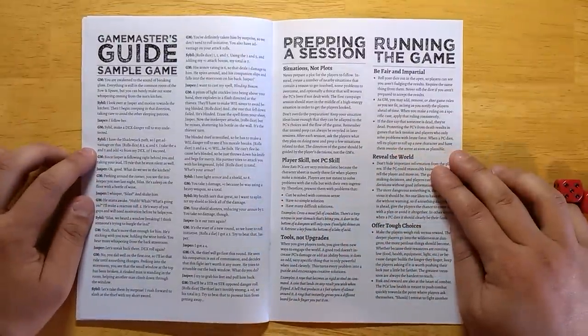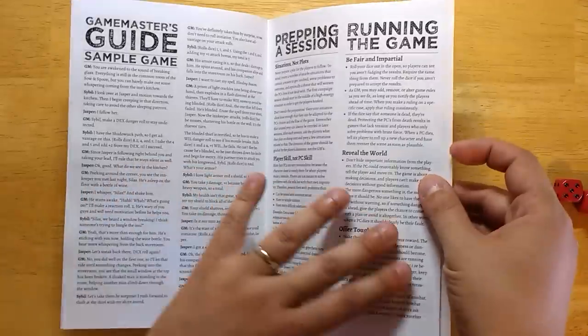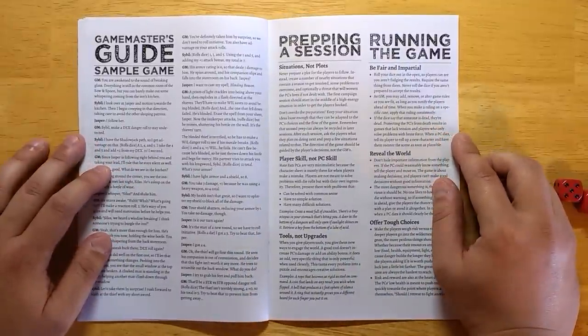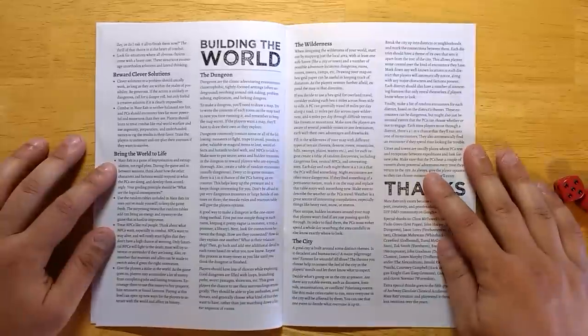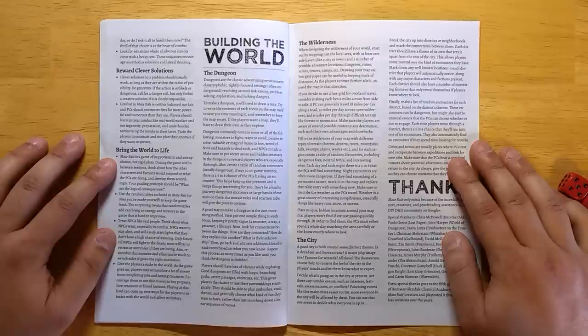The Game Master's Guide includes a sample game — just one page long, going through most of the mechanics — followed by three sections: prepping a session, running a game, and building the world, covering how I intend the game to be run, though you can use the tools however you want. There are basic old-school principles, advice for running the game, and world-building guidance. If you've never created your own campaign before, or you're interested in creating a more open hex-crawl sandbox type game, there's good advice here, and you can use all the tables to help fill it in and make it easy.